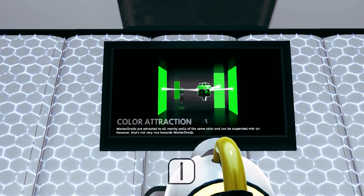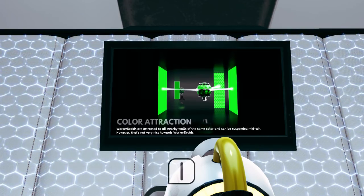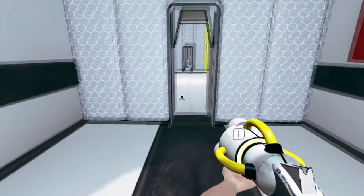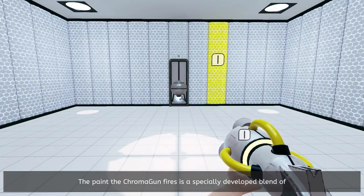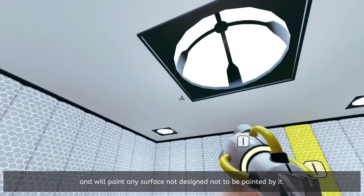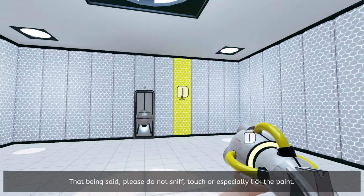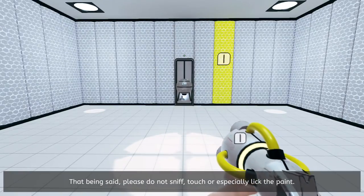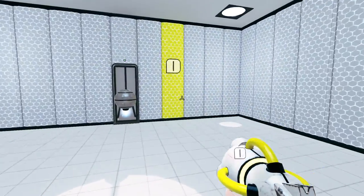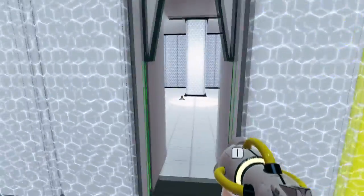Color attraction: worker droids are attracted to all nearby walls of the same color and can be suspended mid-air. However, that's not very nice towards worker droids. I didn't know they had feelings. The Chromagun fires a specially developed blend of partially semi-lethal, dangerously radioactive isotopes and will paint any surface not designed not to be painted by it. Please do not sniff, touch, or especially lick the paint. I guess that one was pre-painted.